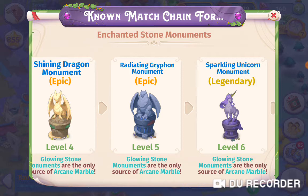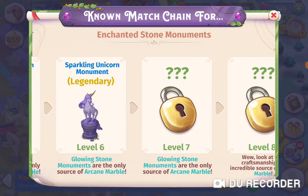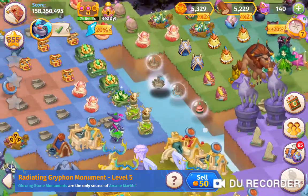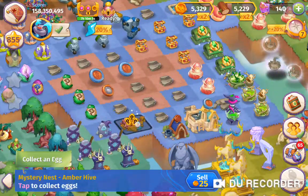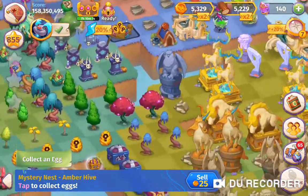We've got the enchanted stone monuments, so I'm up to level six being that sparkling unicorn. I've got two more levels to go - well, realistically one, because once you get level eight you can tap it and you should be able to get these mystery nests, amber fire, amber hive, and more.